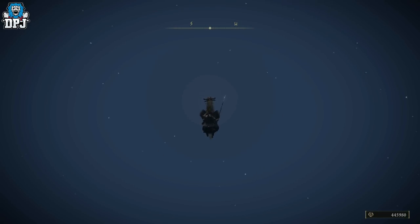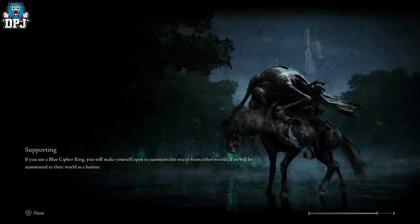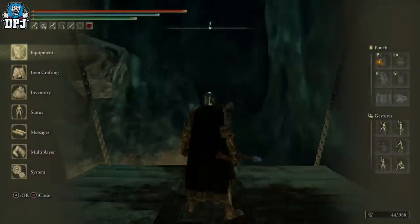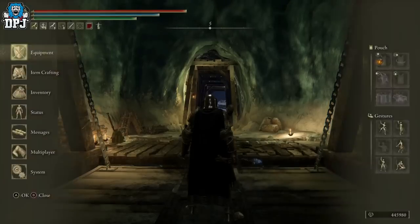There you go, right there — you can see the runes collected. Then you simply fast travel back to that grace, and because you already sent the lift back down, you can just stand on it and ride it back up. It really is that simple. Also make sure you have your Gold Scarab equipped — it gives you bonus runes.